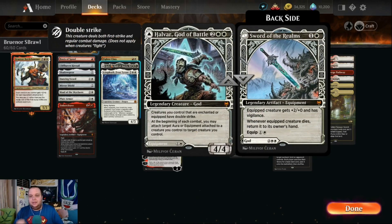The Sword of the Realms gives the equipped creature +2/+0 and vigilance, and when that creature dies you return it to its owner's hand. But we also have the Halvar side: four mana, a 4/4 — creatures you control that are enchanted or equipped have double strike. In many cases the Halvar side is the stronger one to cast, but if you need an equipment, the Sword is a viable option.